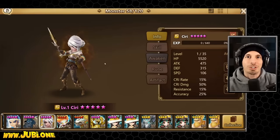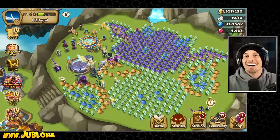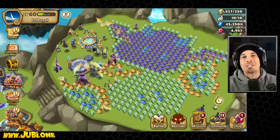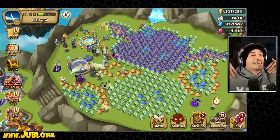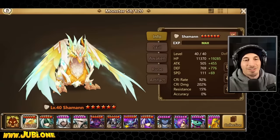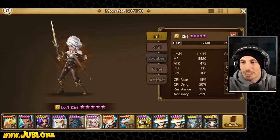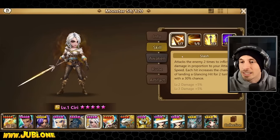So we finally summoned a Nat5 from the Witcher collaboration. However, and this is a big asterisk, this is the account that we actually summoned it on. We're gonna build it regardless. I know this is the LD only account, so we don't quite have the same units we can pair it up with, but it's much nicer to build it and showcase it on one of my own accounts versus watching RTA replays. So we're gonna build this now and see if she's actually any good.